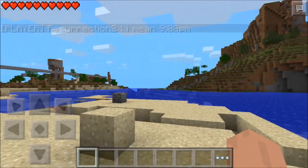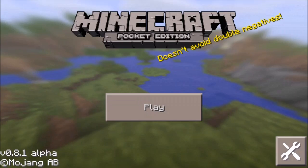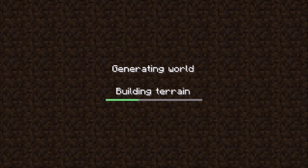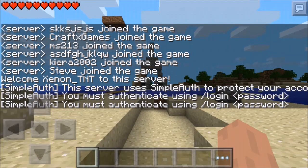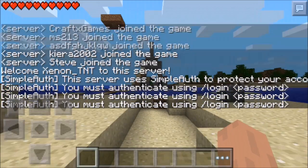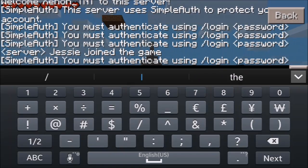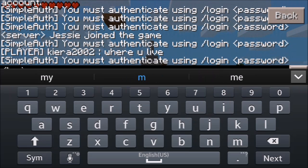Not a very fancy server but good for testing. Next time you connect it will not ask you to register — it will ask you to login. Open your chat box and type backslash login, then a space, then your password. For me that was monkey: /login monkey.